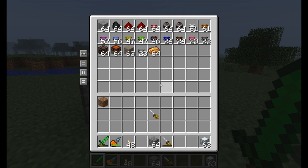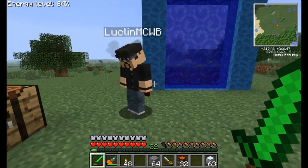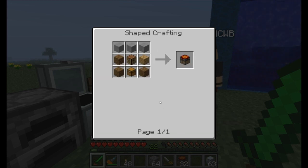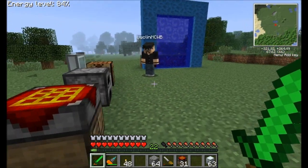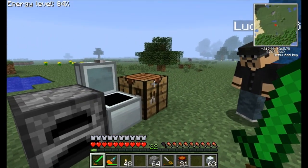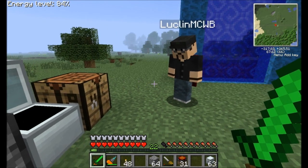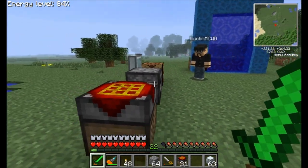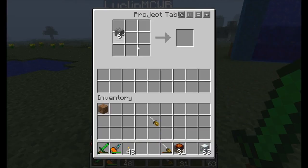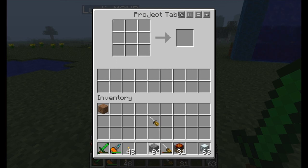First off, before I can really show you guys much of what's going to go on, I want to show you the project table. I'm going to grab some of these project tables — Lachlan, you can check them out too. A project table is kind of like an advanced version of a crafting table that you can place on the ground. Unlike the vanilla crafting table, when you're crafting something on a server, the other person cannot see what you're crafting. On a project table, you can.